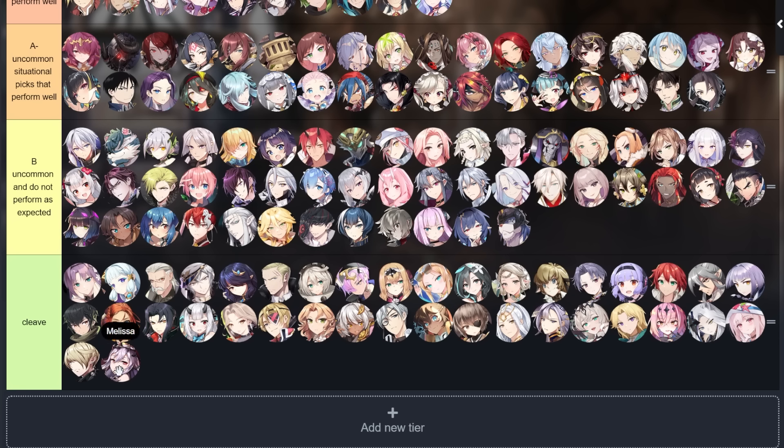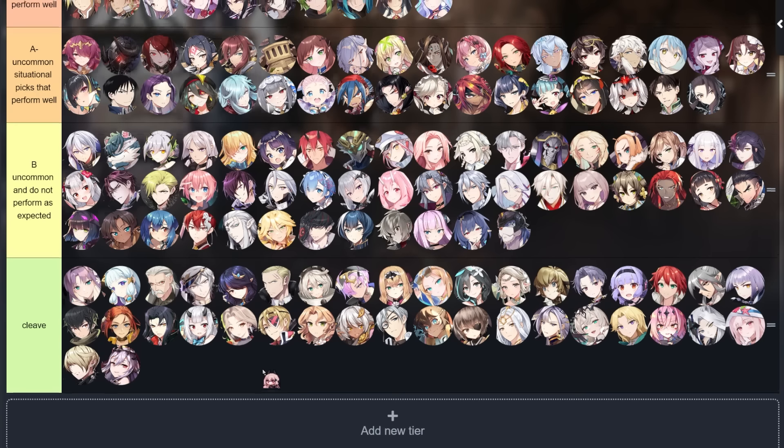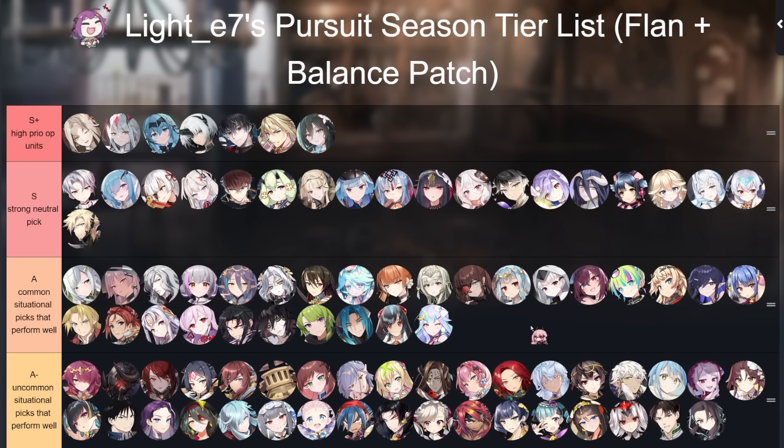Melissa got buffed, and honestly I had Melissa not even on the tier list, but I actually think she's okay in cleave — but only in cleave. She's the kind of unit where if she doesn't get first turn, she just kind of dies, which is not very good. She's definitely easier to use in cleave, especially with Frida, who is also a very popular cleave unit right now. Usable, but unfortunately only for cleavers. That's pretty much it for the balance patch units.